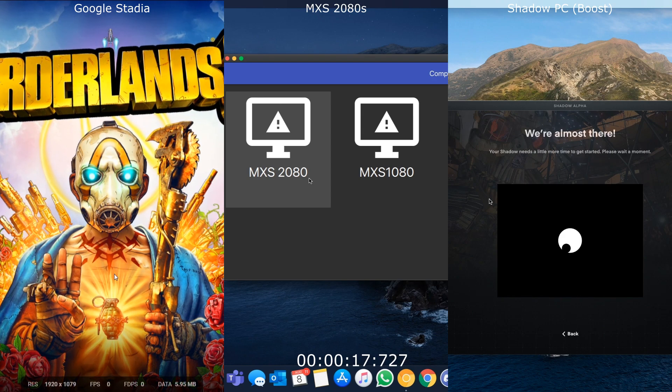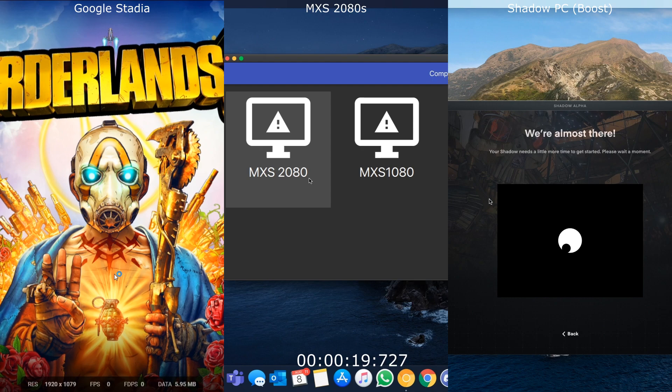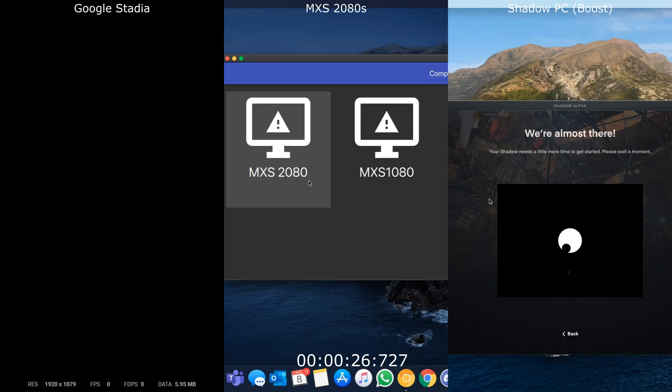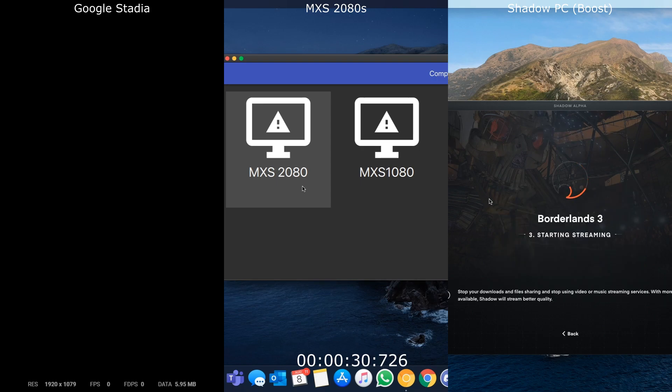Starting with the speed test, we have Google Stadia on the left at maximum settings, a 2080 Super rig in the middle as the high-end comparison, and Shadow PC Boost on the right as an equivalent to Google Stadia, and also to see how it compares against a top-end rig.